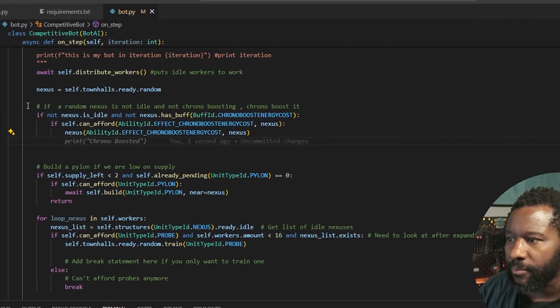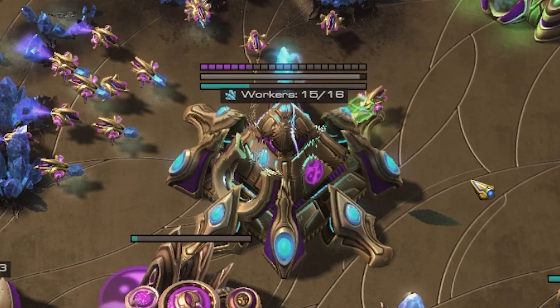Chrono boost is straightforward. I just took the ability into an if statement — target the nexus when it's not idle. Done.